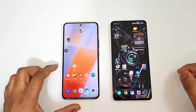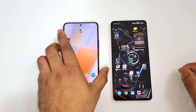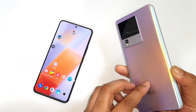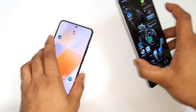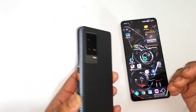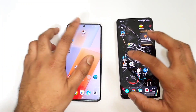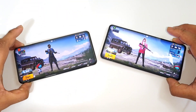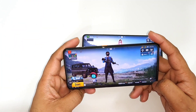Hi friends, welcome back to SciTicker. In this video I am going to compare the BGMI mobile game default graphics settings between the iQOO 9 device versus the iQOO Neo 7 device. The iQOO Neo 7 has the Dimensity 8200 processor, whereas the iQOO 9 has the Snapdragon 888 Plus processor. Let's compare both phones side by side in the default graphics settings of the BGMI mobile game.